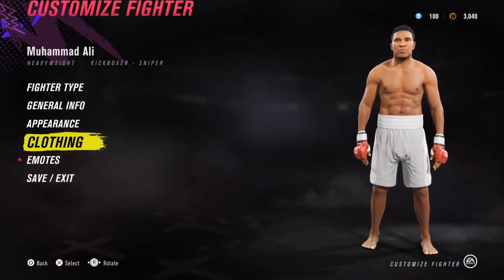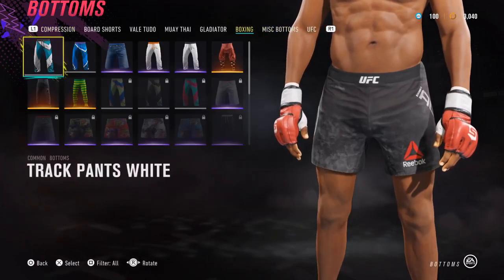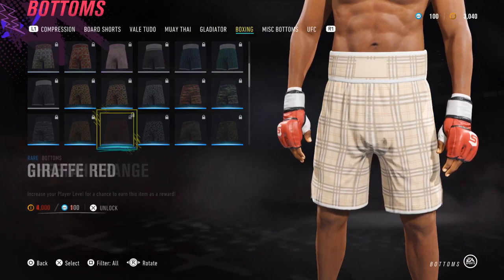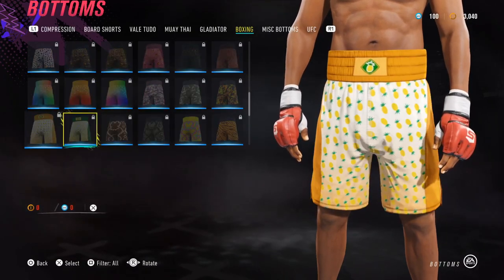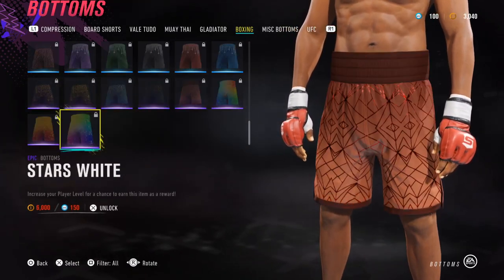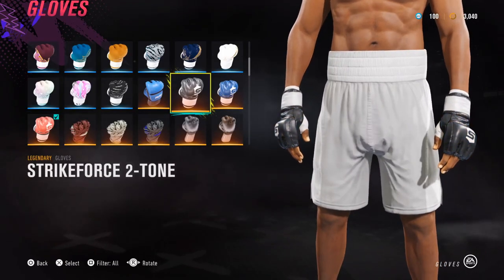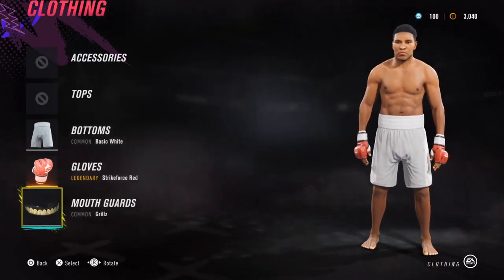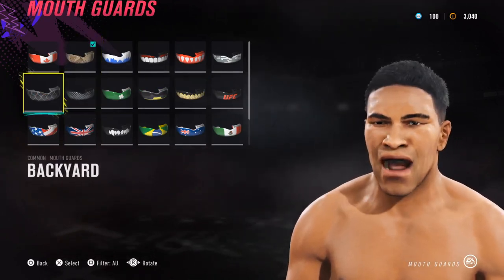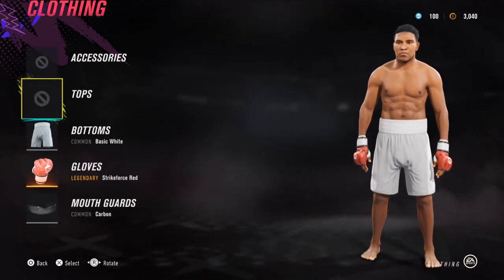For his gear, the last thing to look at is the clothing for Muhammad Ali. I might also change his taunts and celebrations. For shorts, I went with boxing basic white — he did wear white shorts. I looked at a tiger white option and a zebra blue but they weren't quite right. For the gloves, I gave him Strike Force red because looking at photos on Google he had either red or black gloves. For the mouthguard, maybe carbon — I'm not really sure.